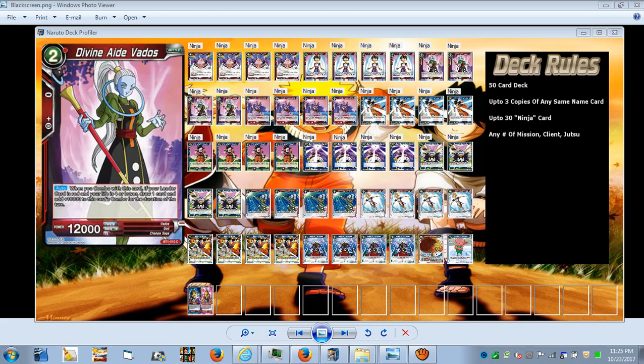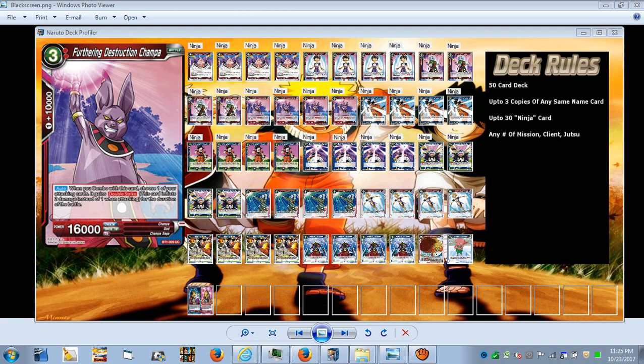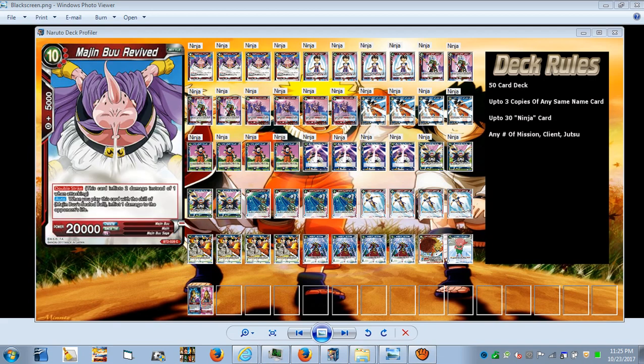Destruction Champa's auto: when you combo with this card, choose one of your attacking cards — it gains double strike, dealing two damage instead of one, helping you get closer to victory. Your Majin Buu Revived already has double strike, and also has the ability that when it comes into play from the effect of Majin Buu's Sealed Ball, your opponent takes one damage.